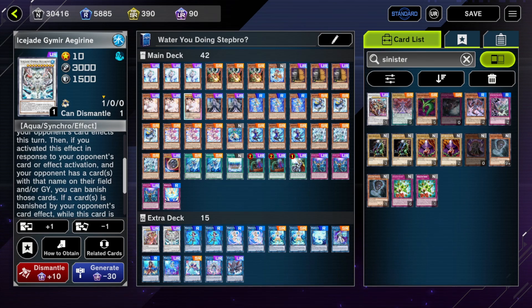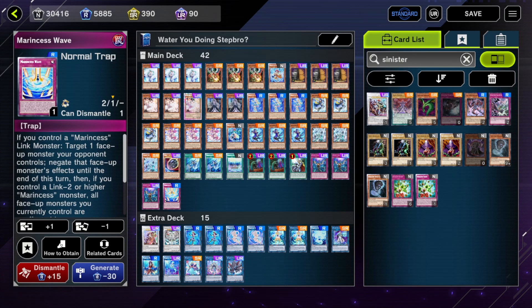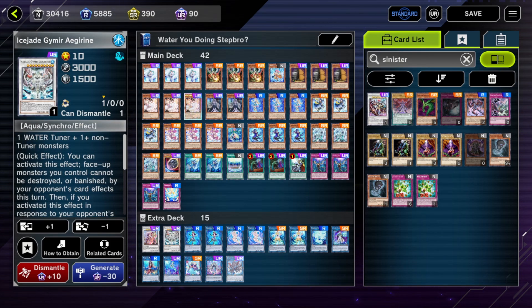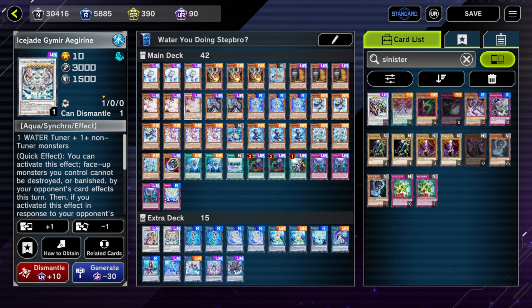Removal is nice because if there's one thing Marincess lacks, it's removal of basically any kind — especially removal on your opponent's turn as an actual interruption. The bulk of Marincess interruptions are just hand traps and Marincess Wave, which is a negate, and it makes all your monsters towers, but it's not removal. You also have Aqua Argonaut, which is a spell negate on your opponent's turn, but it's not removal either. Against Dragon Link, you can negate all their effects but they can just keep getting bodies to the field, and eventually they make a monster big enough to run over yours. So having an actual real removal option is nice now.